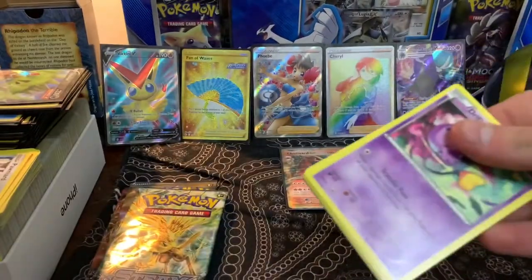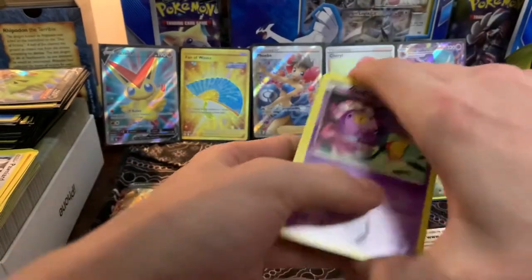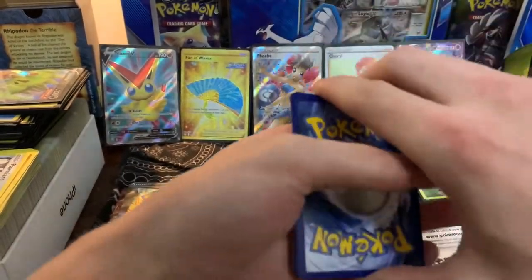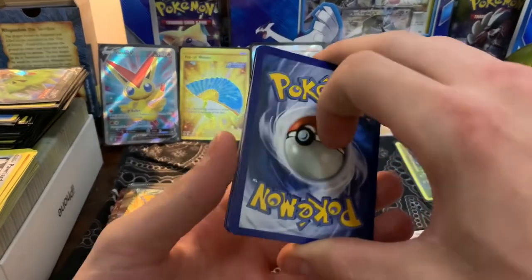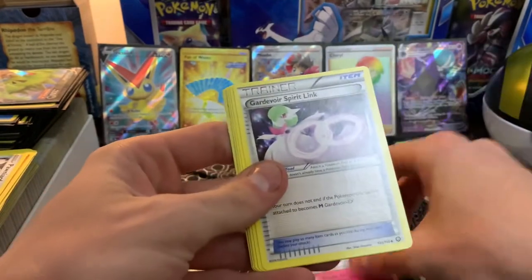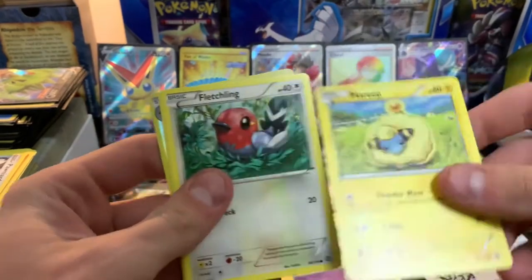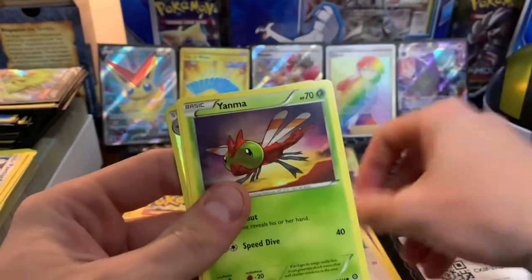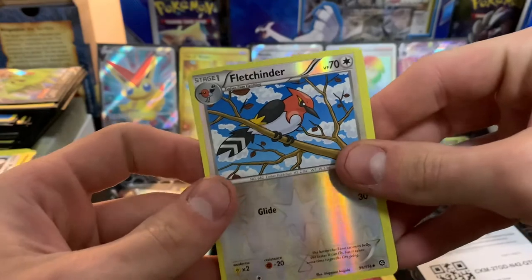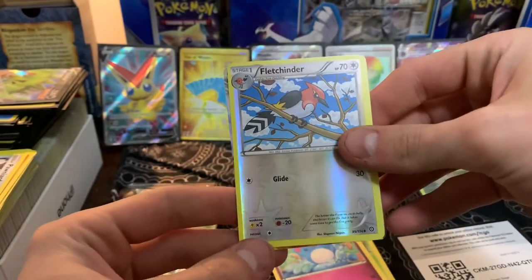I got a feeling I'm gonna like this art. I've got a code card for y'all. We got Lightning, Jynx, Diancie, Clefairy, Gardevoir Spirit Link, Drifblim, Marill, Fletchling, Yanma, Marill, and a Fletchinder reverse holographic. Let's see what the hit is.